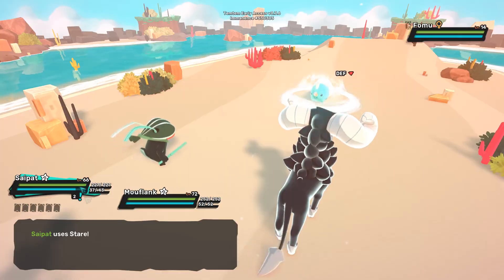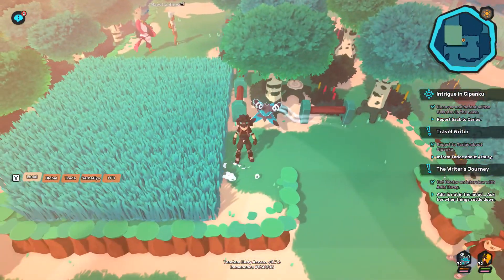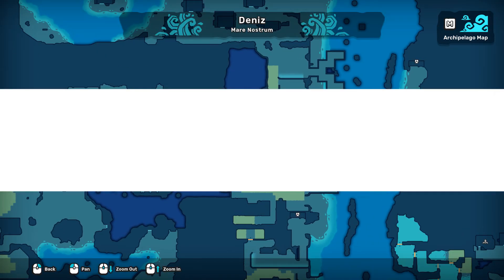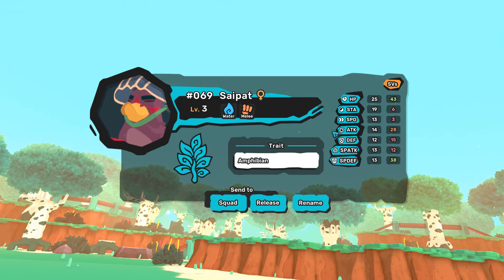This alert state prevents sleep. Saipat can be found since the first grass above Zadar, but before the Dojo it appears with better spawn rates in this square grass here, near Briesle Demar. I recommend you capture Saipats until you find one with good attack SVs.